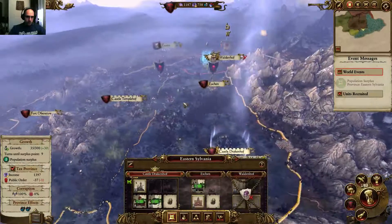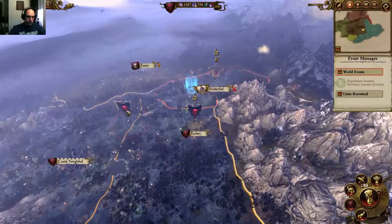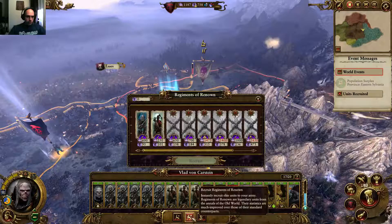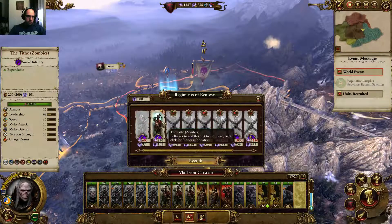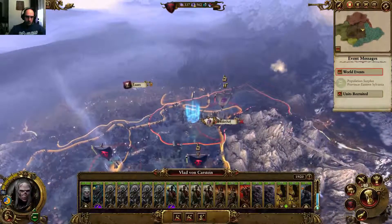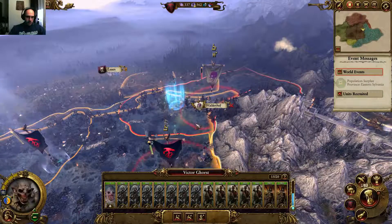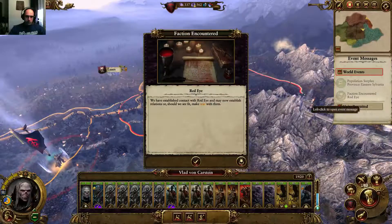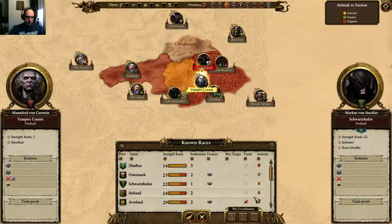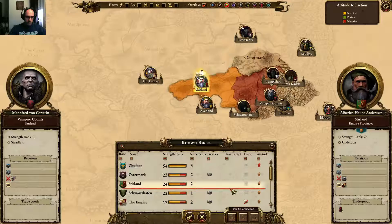What happens here? Got some population surplus. This one needs three turns, it's okay. Might as well just recruit the regiments right now. So there is 19 out of 20. I'm going to attack there, and this guy is just going to go here as well. Faction encountered the Red Eye - might as well just try to get some trade going. They don't want that.